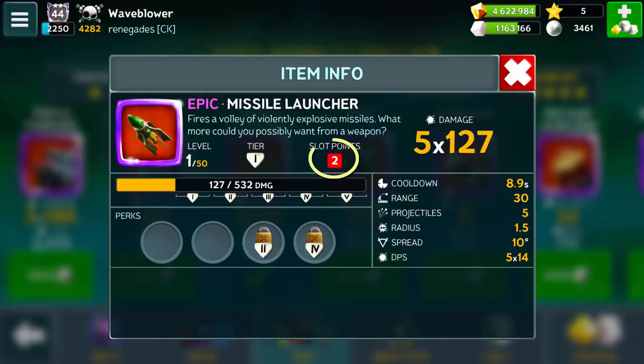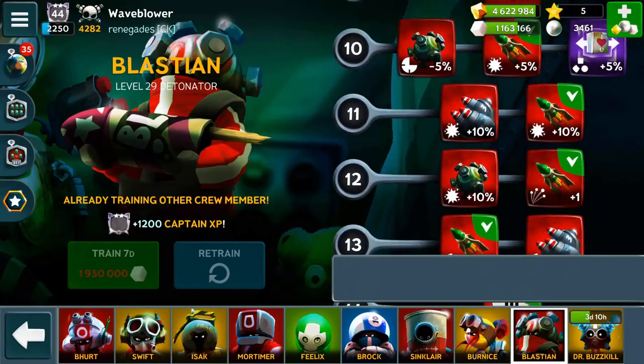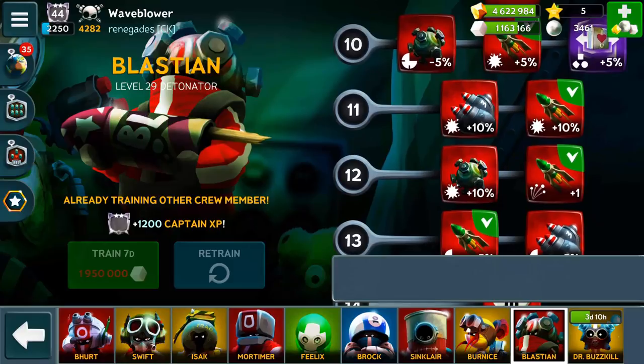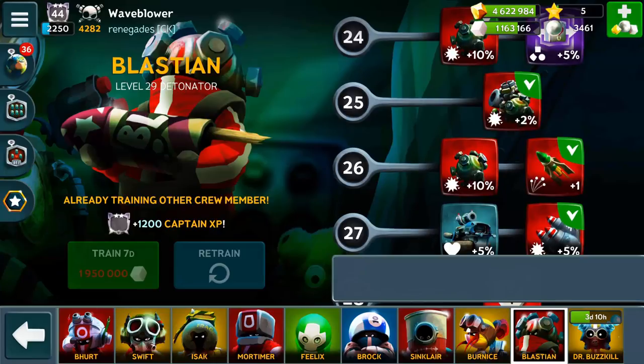The Missile Launcher is a 2-point weapon that fires several high damage missiles in a parabolic trajectory. Blasian is the crew member responsible for the Missile Launcher talents. The Missile Launcher starts out with 3 projectiles, but once you level up Blasian to levels 12 and 26, the launcher will gain a 4th and 5th projectile respectively.